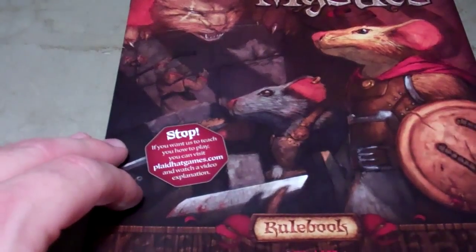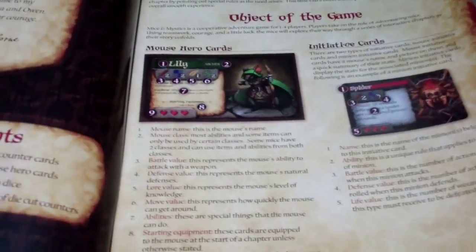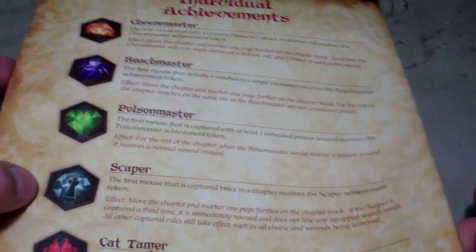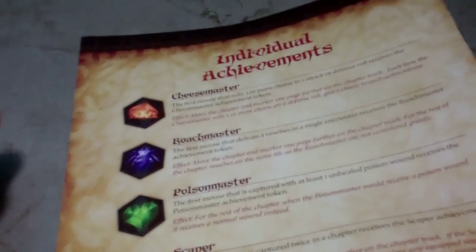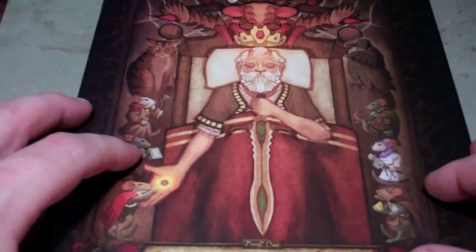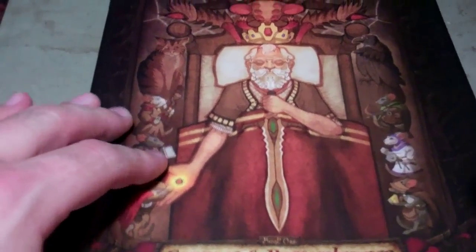It looks like it's got a little thing for a video with a tutorial on how to play. It's a full color book, and it looks to be about 22 pages, with the last couple of pages being credits and then explanations of some different icons in the game. You get the Sorrow and Remembrance book — this is the scenarios you play through. It has different events that can occur, which tiles to use, what monsters go where. Looks like you get about 57-58 pages there.